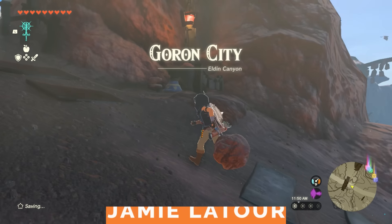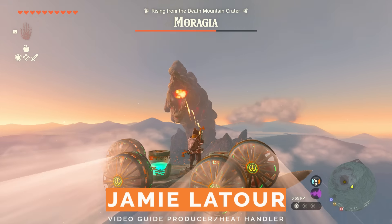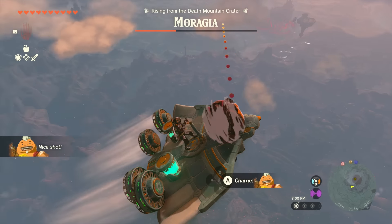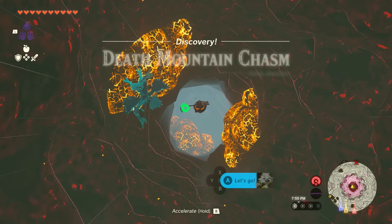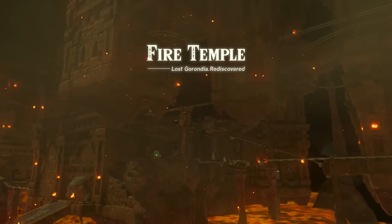So you've presumably made it to Goron City, knocked some sense into Yanobo, fought a three-headed volcano monster in a boss fight that's probably the closest to an ace combat mission a Zelda game has ever gotten, and ventured down into the depths within Death Mountain where you've stumbled upon the Fire Temple.